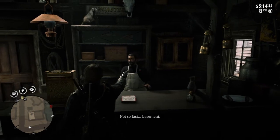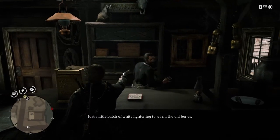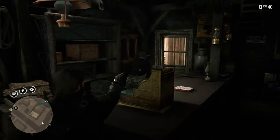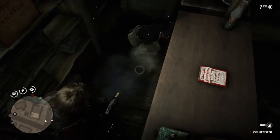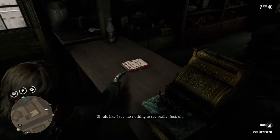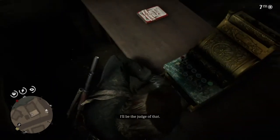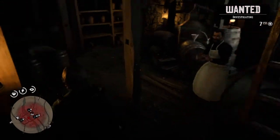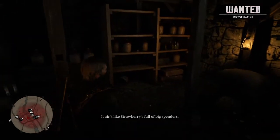In-game dialogue — confronting the storekeeper: 'Basement. I want to see what you got cooking down there.' 'That ain't nothing. Just a little batch of white light to warm the old bones.' 'Take me down there. Now!' There's also a loot chest — it's down this way. 'Nothing to see really, just a little drop on the side.' 'I'll be the judge of that.'